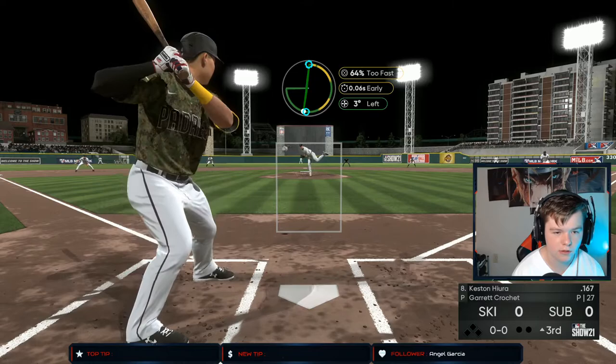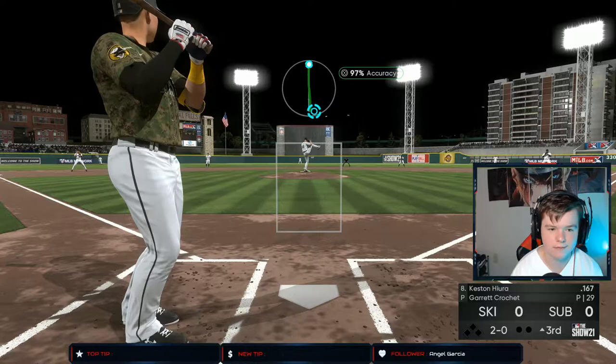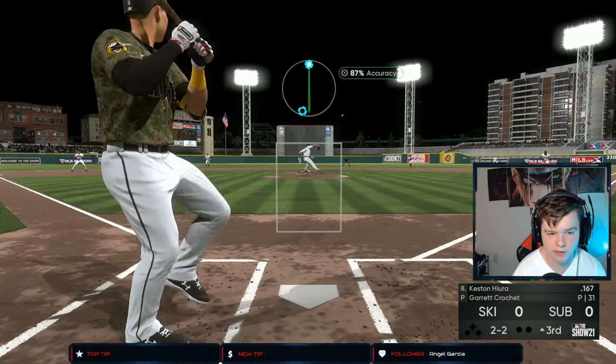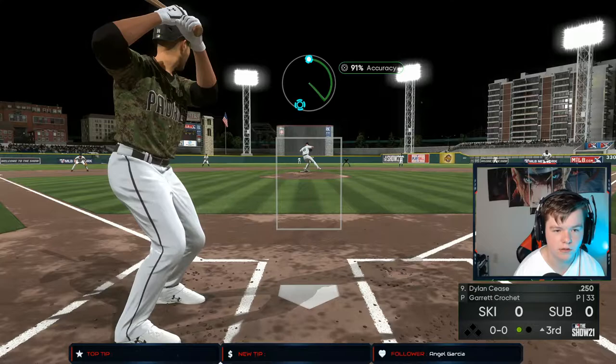Let's go Crochet, keep getting K's! The only thing I don't like is that he only has four pitches — I'd like a fifth. I'm surprised they didn't give him a sinker; they give every other card a sinker in this game no matter what — even Mariano Rivera has a sinker and I'm pretty sure he never threw one. Four, five in a row — liking what I'm seeing right now.